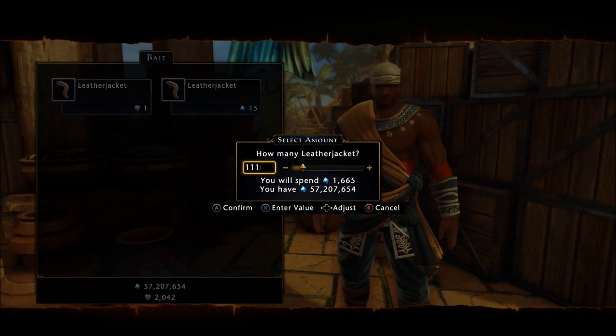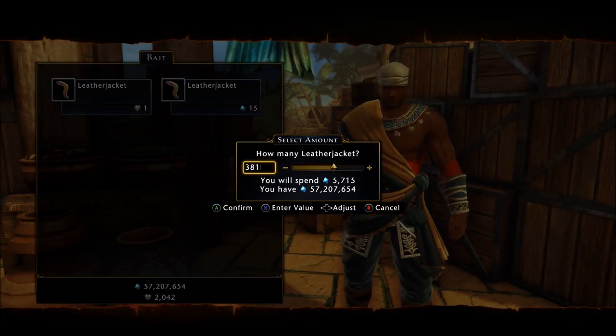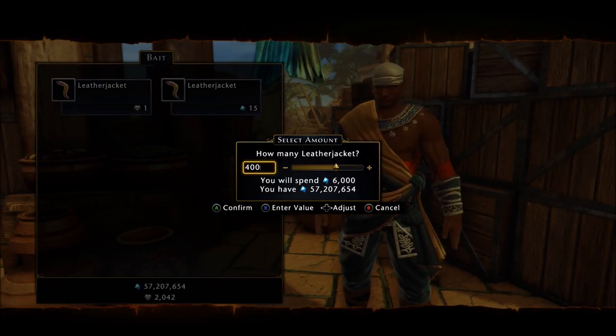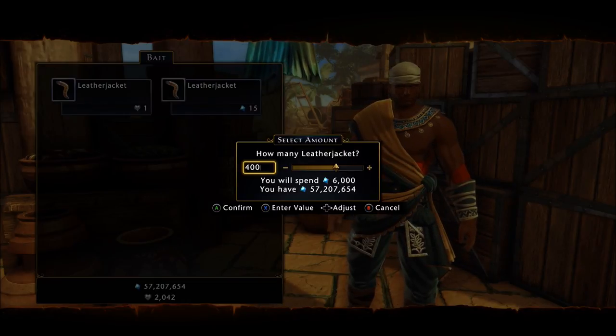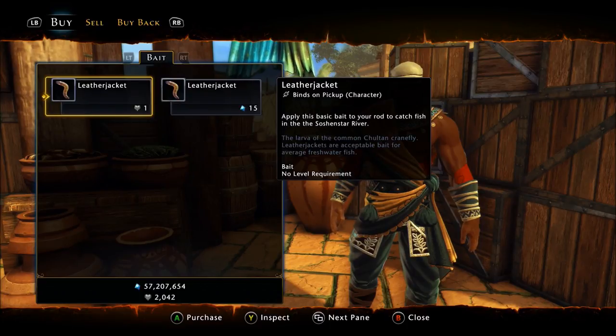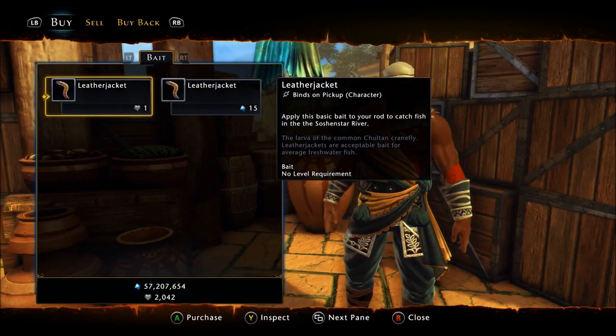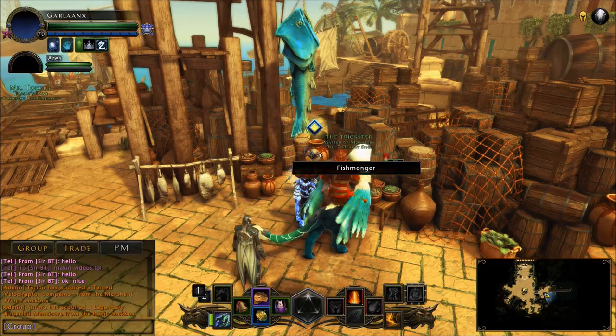Leather jackets are not expensive — they're 15 AD each. You can buy around 400 of them for about 6,000 AD or so. So it's not horrible. I don't suggest using your Soulton Riches to buy bait, because the whole point of fishing is to earn the Soulton Riches.